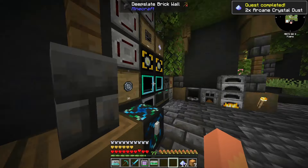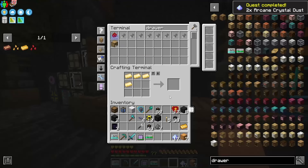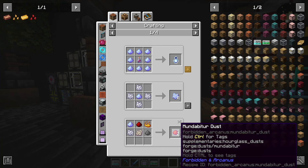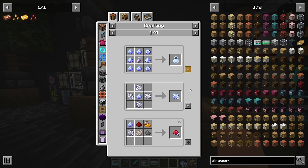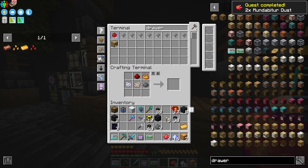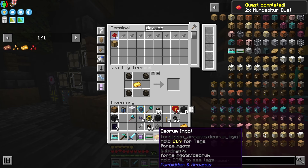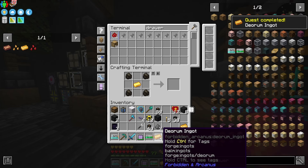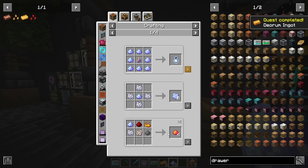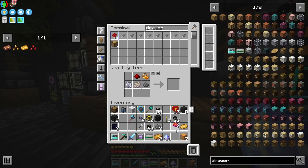Once we have arcane crystal dust from smelting, we're going to turn some of it into moondust. Then we can use this to make deorum, and we'll need 12 of these - if my math is right - to make enough for all the modium seeds.